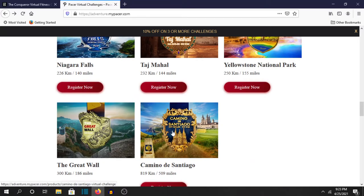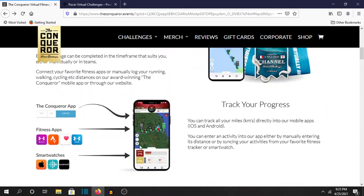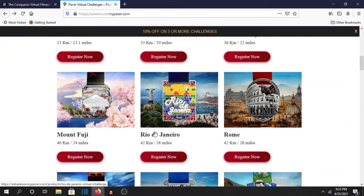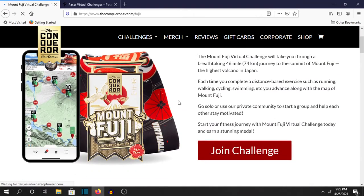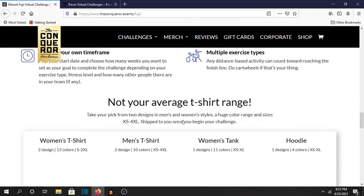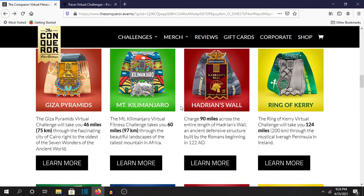When I did the Camino de Santiago, I think that was new too. I like the app better for Conqueror, but I think Pacer makes nicer medals with better designs. However, I think Conqueror does better lanyards — the straps that go around your neck. But I love both of these companies. They've been a really fun part of my year so far.